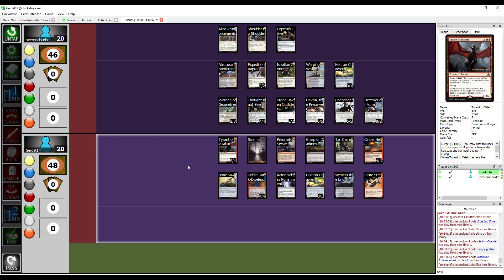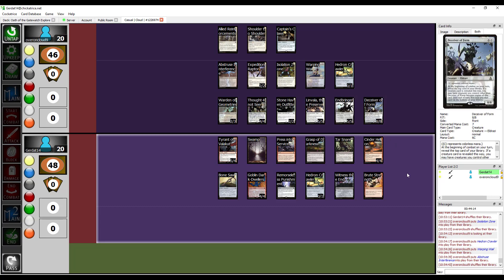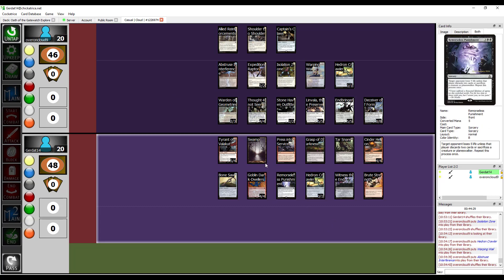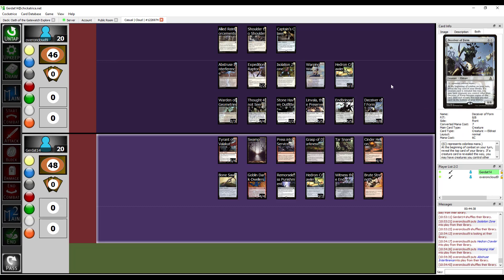If I had gotten the Tyrant combo off that would have swung the game for me. I even prefaced the match saying it would be either Linvala or Deceiver of Form and I can keep swinging. On the subject of combo decks - how do you defeat a deck that has to execute a combo to win? You rush them down and deny them the circumstances that allow the combo to go off. Control is a viable answer to combo decks early on, but the best way to kill a combo deck is with aggro.